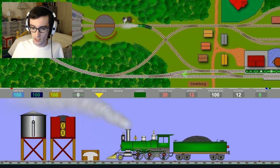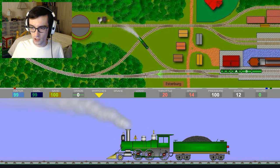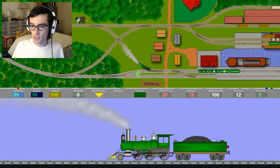First things first, we're going to need to see what configuration we're up against. We'll get rid of the excess cars, take only the cars that we need, and from there we'll be able to do the actual dispatching.